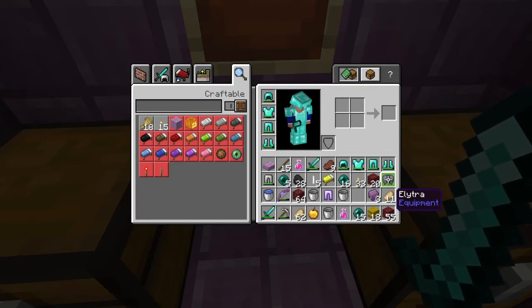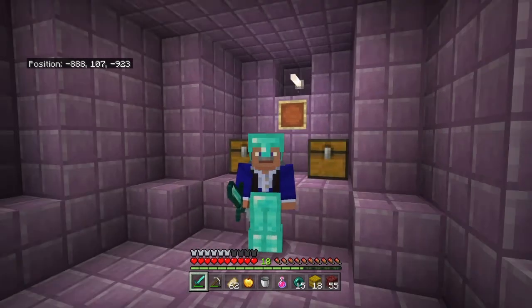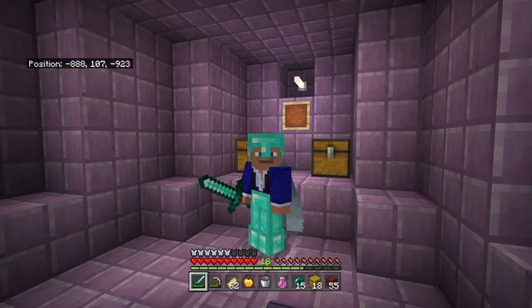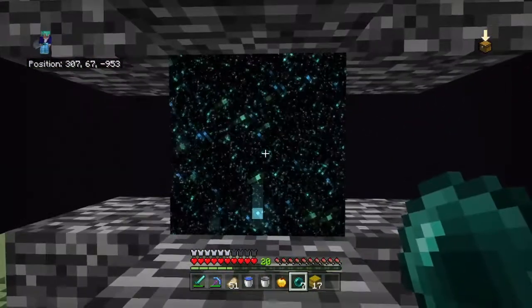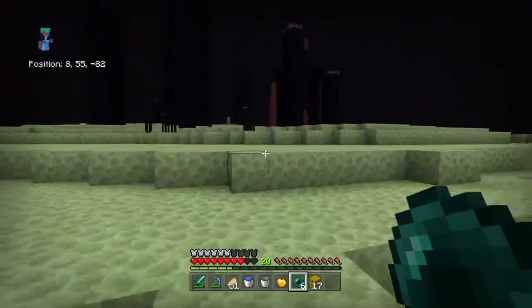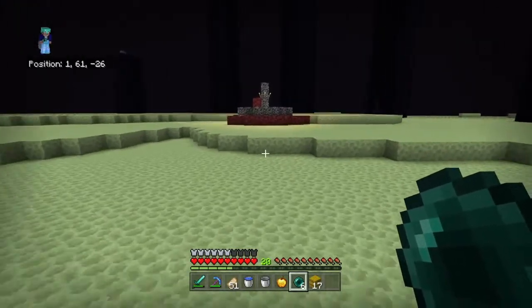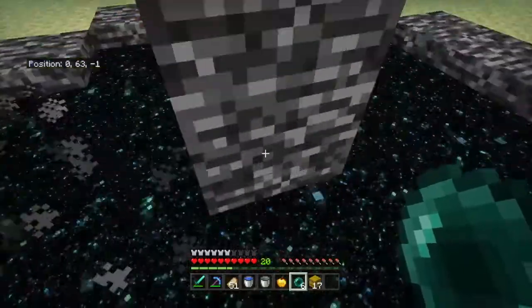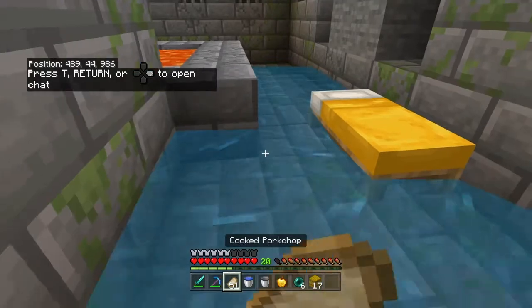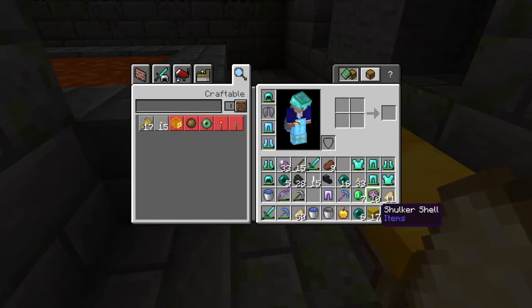We got the elytra! Let's put this on real quick. I'm definitely going to start wearing it and using it all the time. I do need to get mending on this thing, so I'll have to go find another mending villager. Let's get out of here — heading back to that portal. We're leaving the end for a good amount of time because I'm satisfied with what I got. We got our elytra, enough shulker shells for five shulker boxes, some extra diamond armor, and the dragon head.